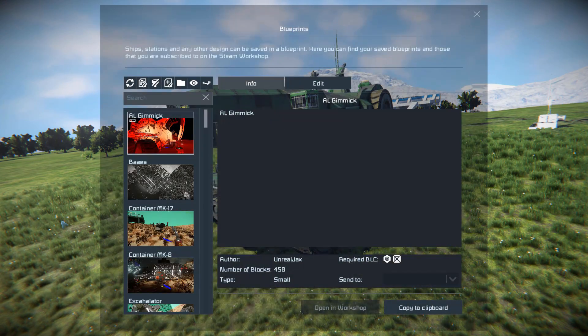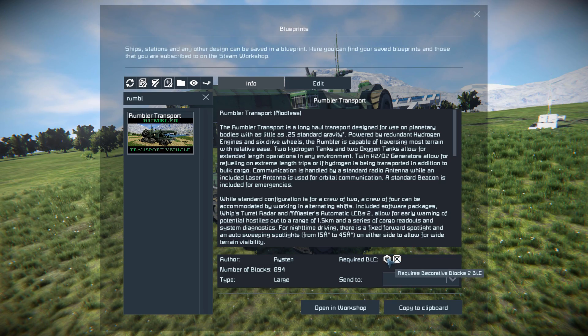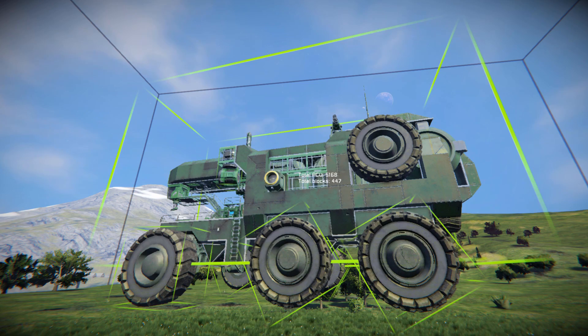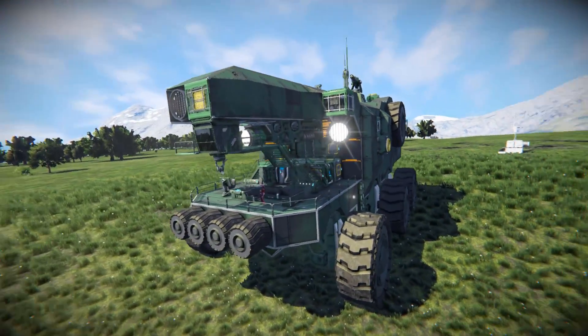Pressing F10 and finding the Rumbler in the spawn menu — there it is. This thing is apparently 894 large blocks, though it doesn't seem like it, so we'll double check. It does require the Decorative Blocks DLC packs number one and two to fully function. It's actually 447 blocks, with a projector making up the rest of that count.